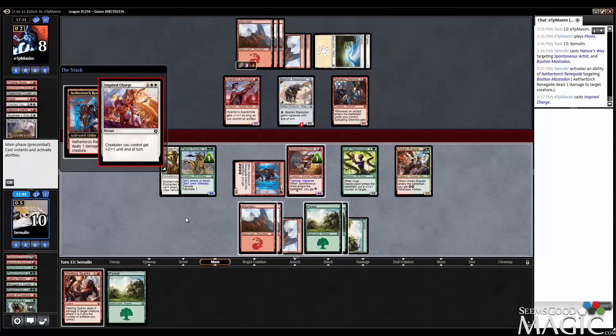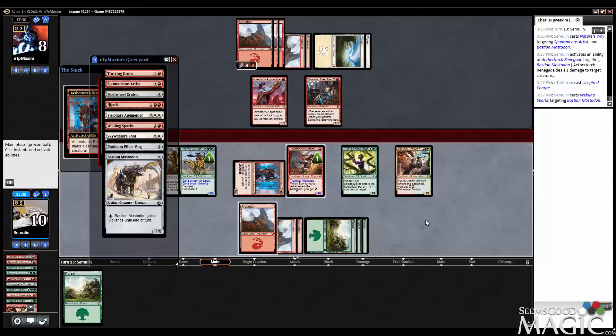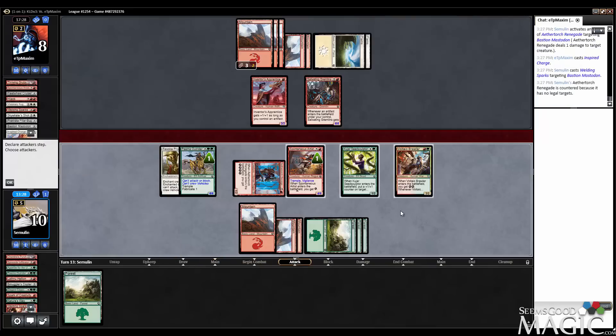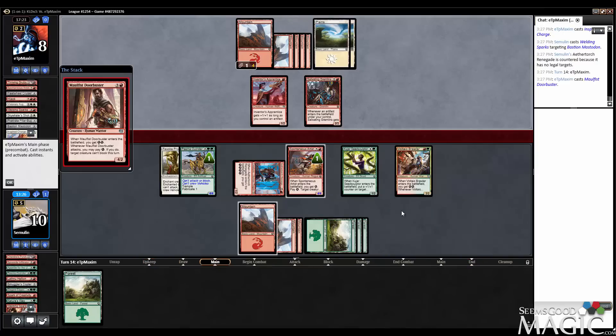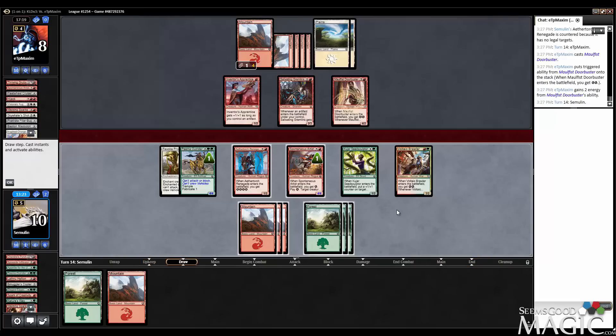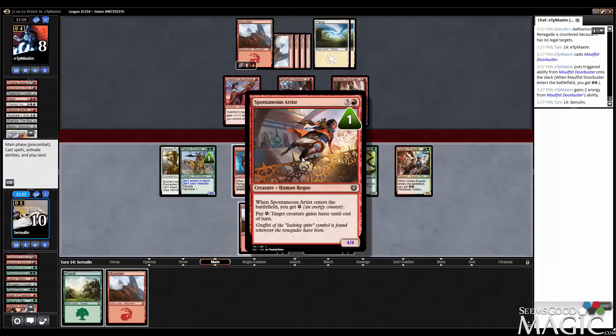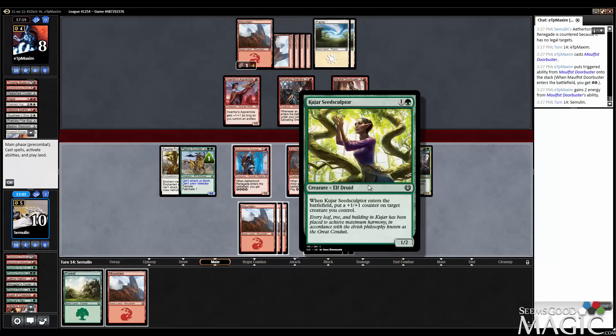Inspired Charge. Okay. Well, if I just Welding Sparks it, we're safe. And it's dead. We end up 2-for-2-ing with them, but the thing we were worried about is gone. And I think most of their hope of killing us is gone, too. Because they kind of have to trade off with some of these dudes now if we swing in. Hitting lands is not great. So I swing here, they trade. I swing here. They can't trade with both, but I'm left with a pretty miserable blocking force. Are we supposed to just stare into one of us top decks? If the Gremlins is gone, I've got good attacks with my 1-2.